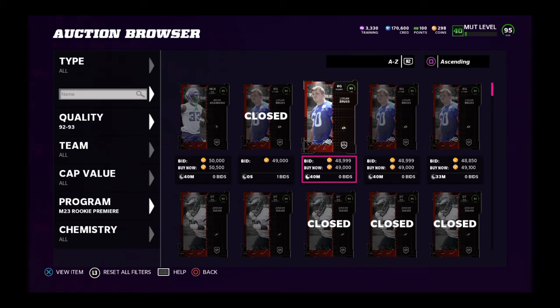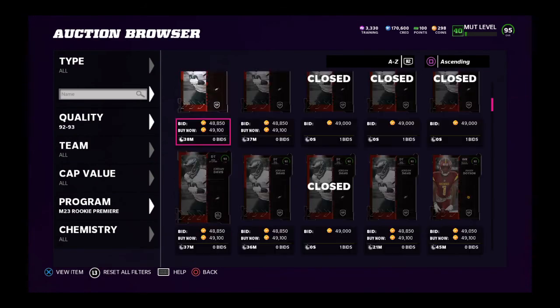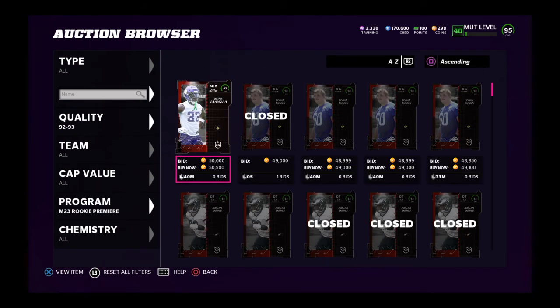Use your backup accounts to your advantage. You can grind solos on all of them and trade them to your main account to make sure you get 15 collectibles on your main account. Just use the trade block — do not risk going over the auction block because that's how you're gonna get banned. Make sure you're using the trade block and your backup account to your advantage. It's been your boy KZ — hit that like and subscribe button. We are going wild in Madden 23, so get prepared and make sure you are ready to follow my coin making methods, gameplays, and weekend league. We're gonna have a lot of fun. Peace!